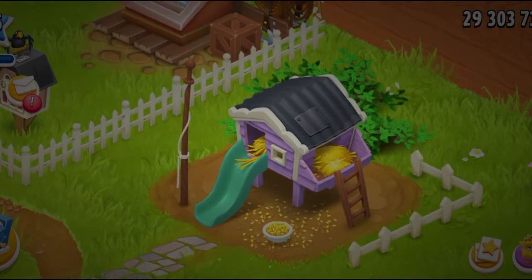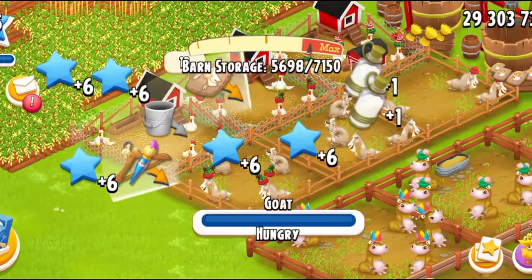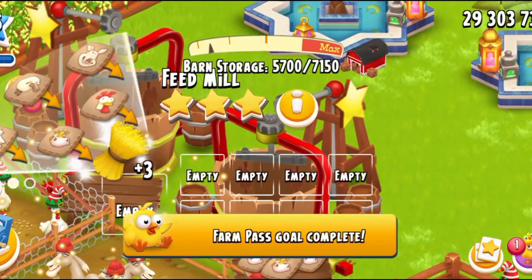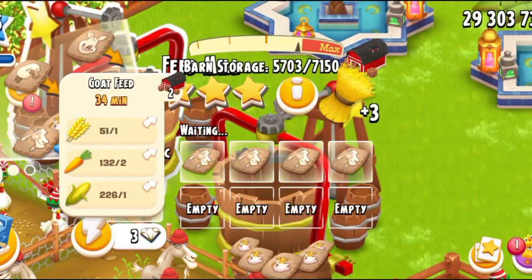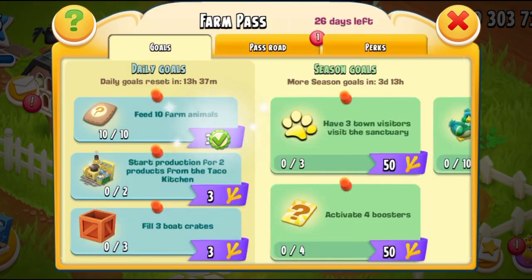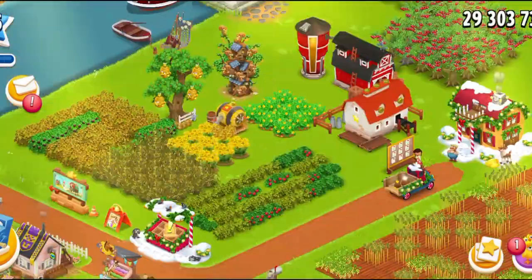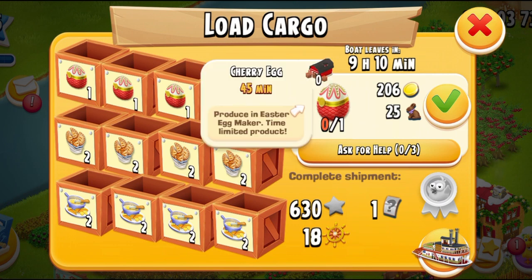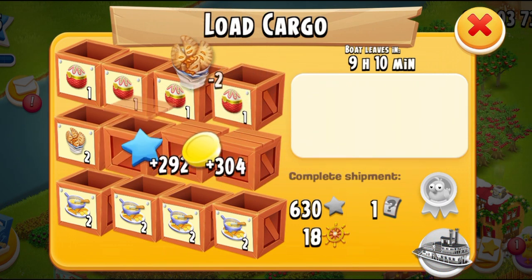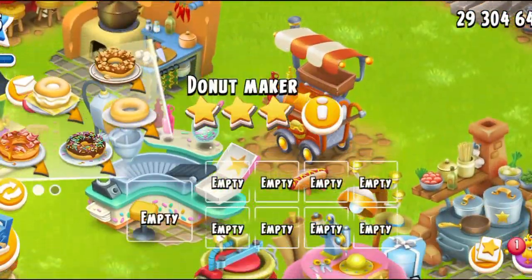Let's just complete some of my goals. We have to feed 10 farm animals — I can simply do that with my goats. There we go. And it's time to make some goat feed. Then let's see what I have to do — I have to make two products in the taco kitchen and I have to fill three of the boat crates. I don't even have the egg right now, but okay — there we go. And I've got to make two taco products.